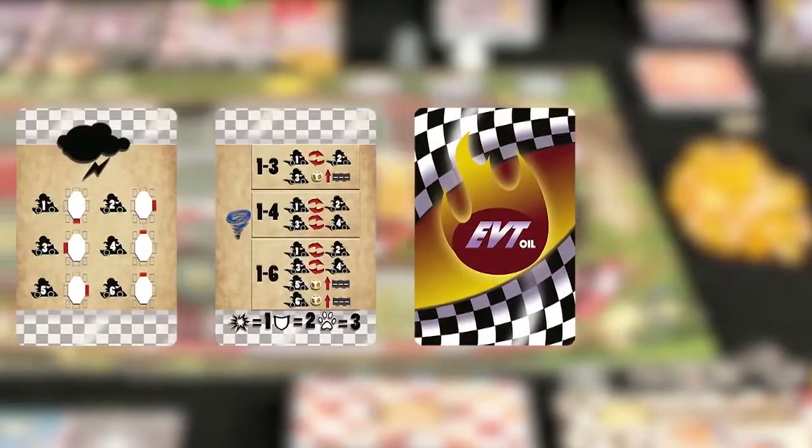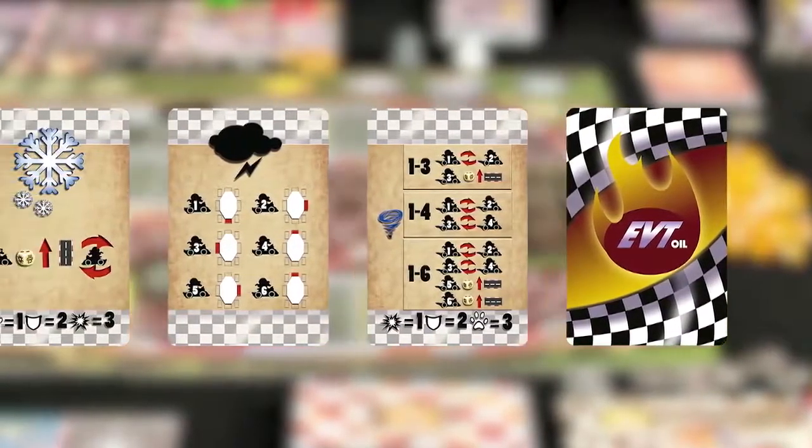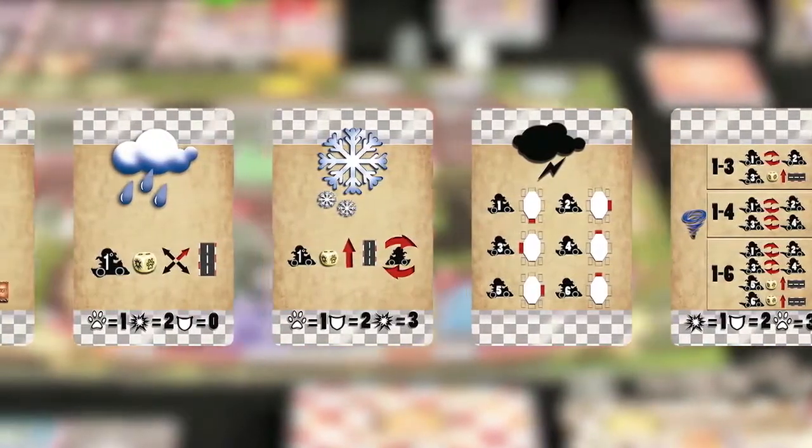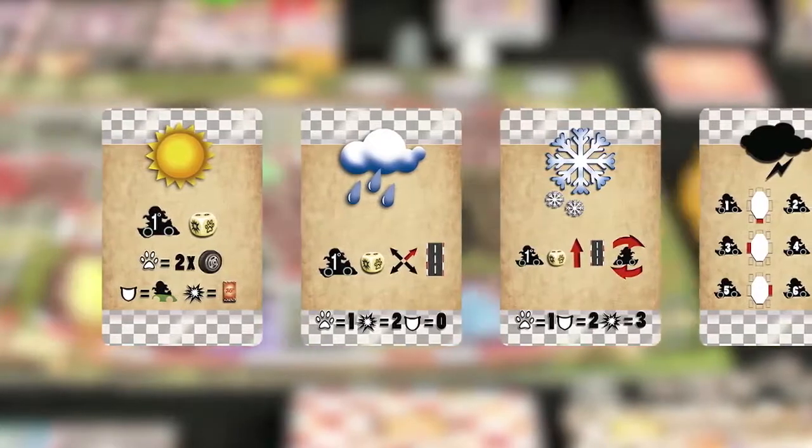Before you start the game, shuffle the event cards and place them face down next to the weather cards. Each time the first player draws a weather card, also draw an event card and apply its effect automatically.